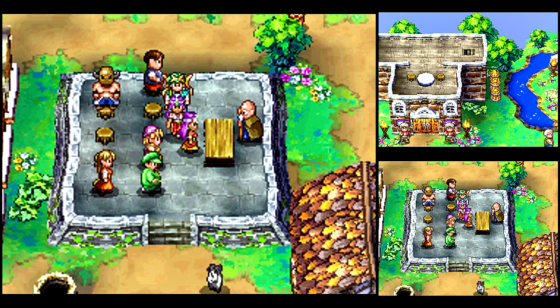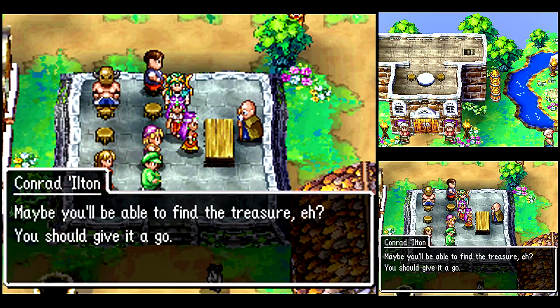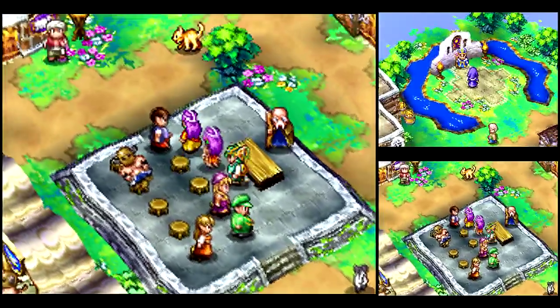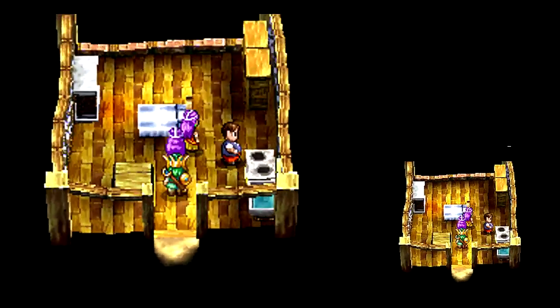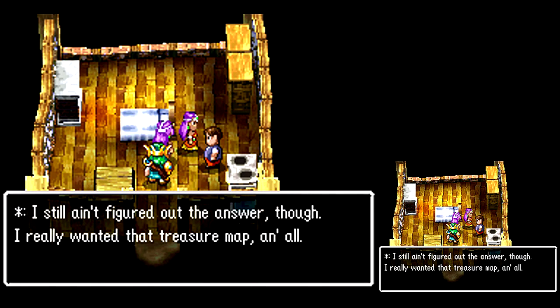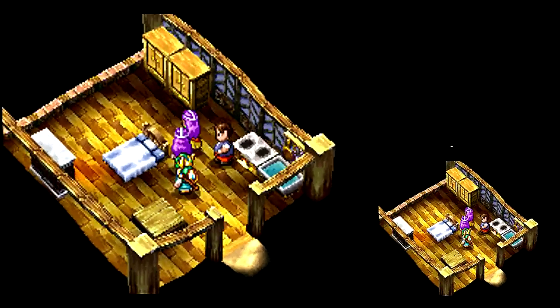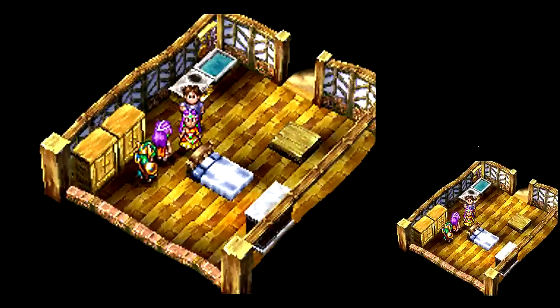We don't get a world map, but we get a treasure map, and it'll mark something on the world map eventually. You gotta actually go out to the world map and check it out. I just lucked into it — I have a silent protagonist in this game. Thought there was something in there. Maybe I'm thinking of another house.